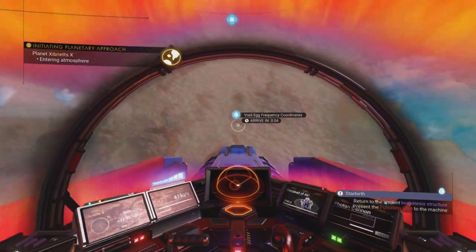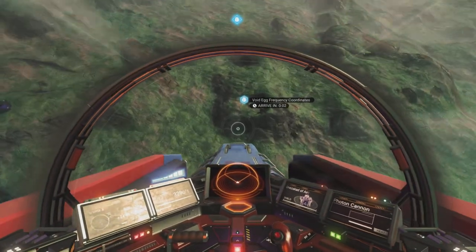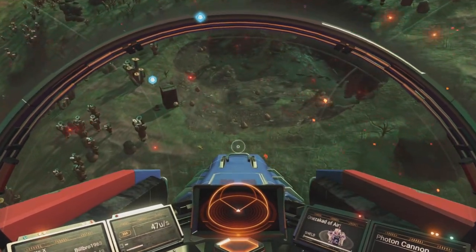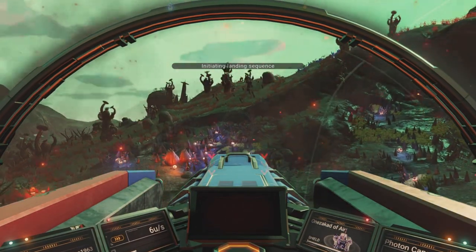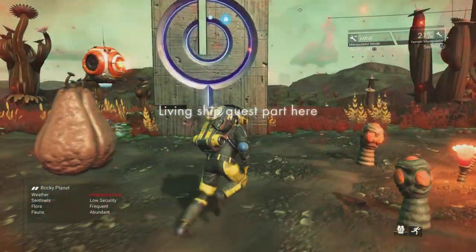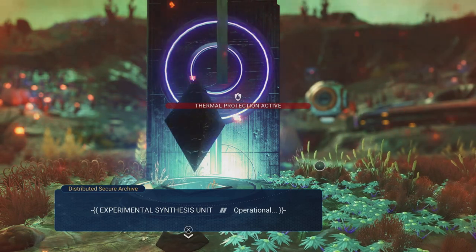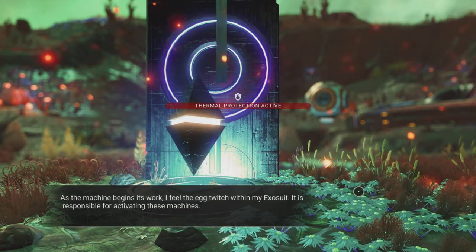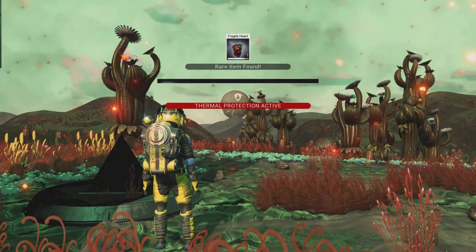Coming down to what I think might be the hot planet — planet Egbritia X. Wasn't sure it was the same one since it briefly looked green, but yes, it's the hot planet. Jumping out quickly and getting over to the plaque before burning to death. Interacting and feeding in the biogenesis part — inserted, chicka pow pow boom — and we receive a fragile heart!